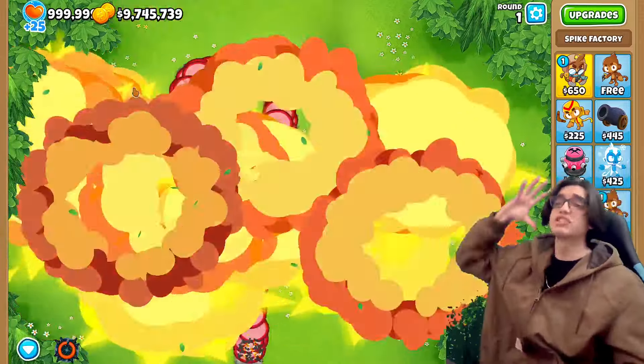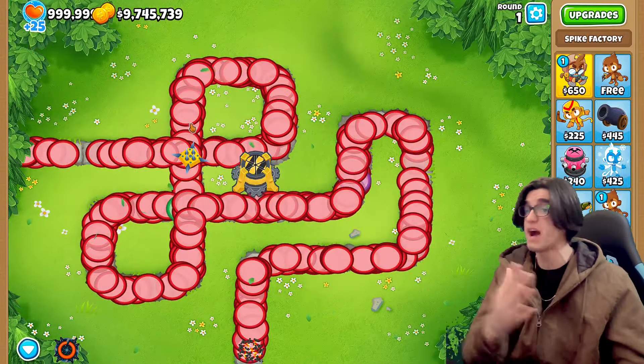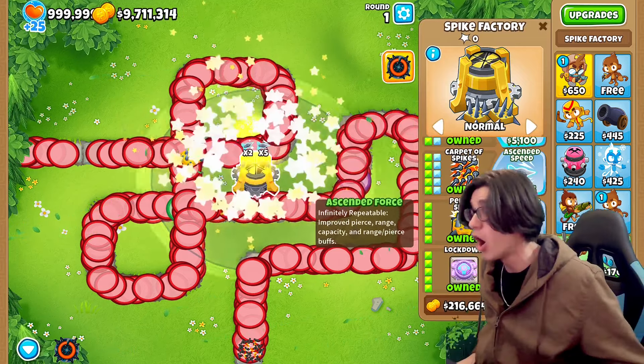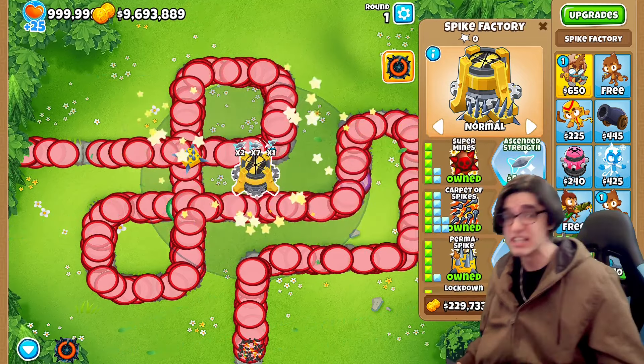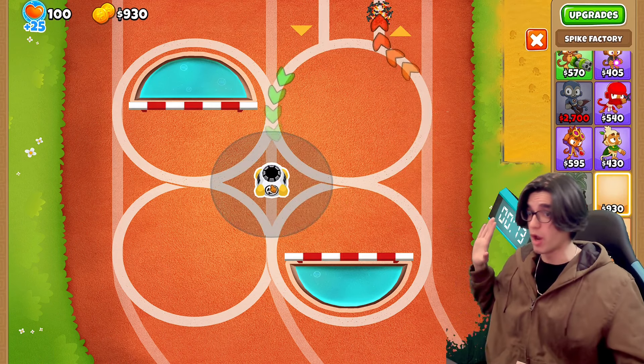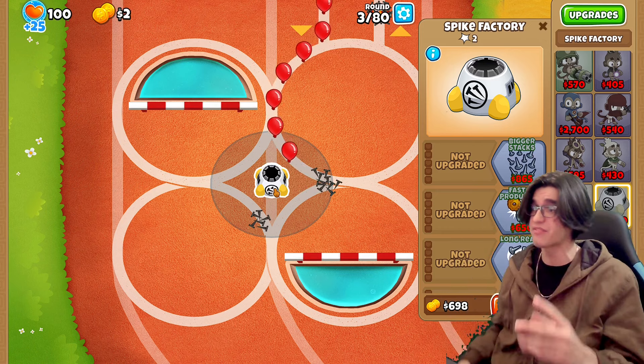Ladies and gentlemen, we have the explosive 5555 fourth path spike factory, as you can see, and we can upgrade him infinitely on all three of these upgrades. This is gonna be stupid and we are going to work our way up to hopefully a 100-100-100 starting from this little spike factory.